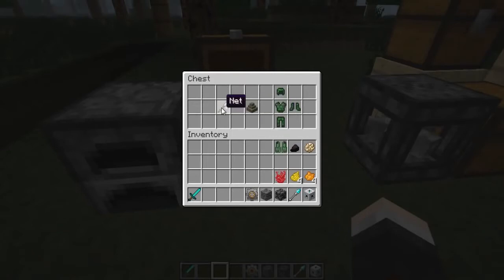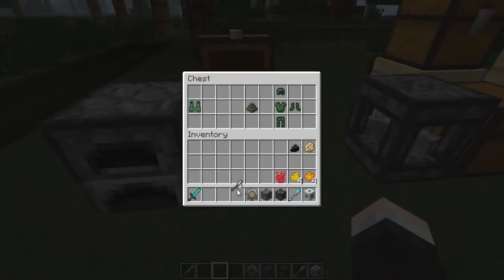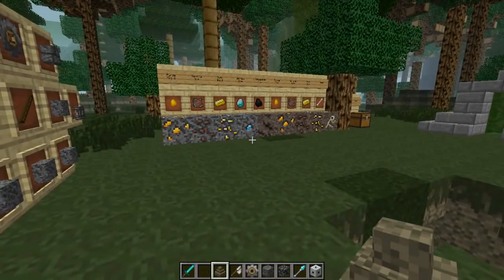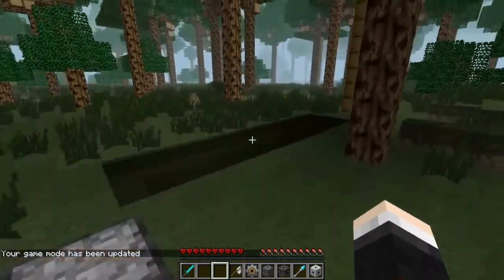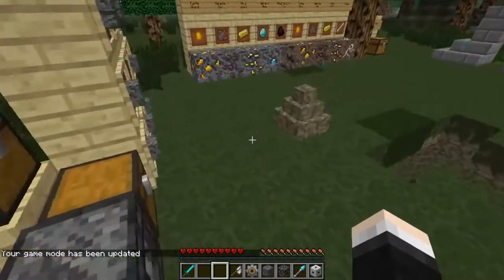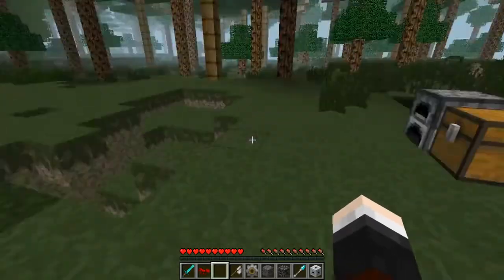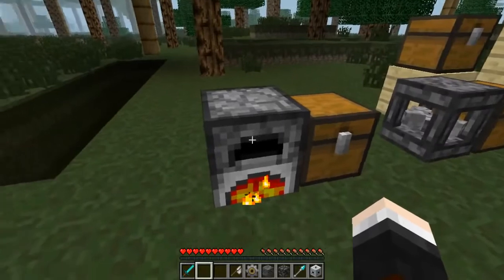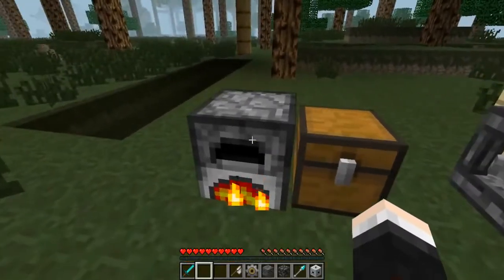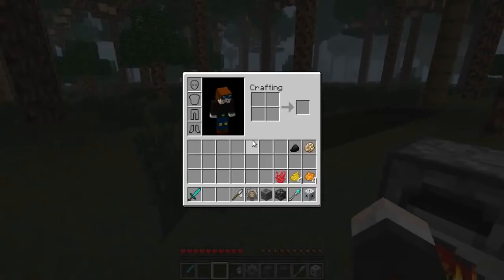We also have an anthill and a net. To make the net you need three string and two sticks — very simple. Anthills spawn everywhere — there are actually about six in view right now. If you go up to one and punch it, you won't aggro mobs but you will get a little collection of ants — anywhere from one to six. You can actually cook these and eat them. I'm deadly serious. There we go — tasty!